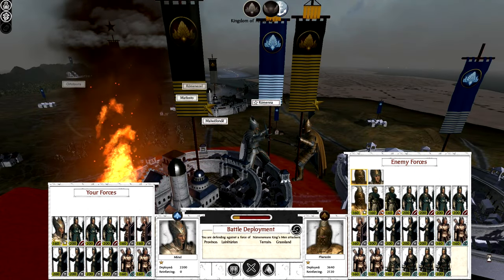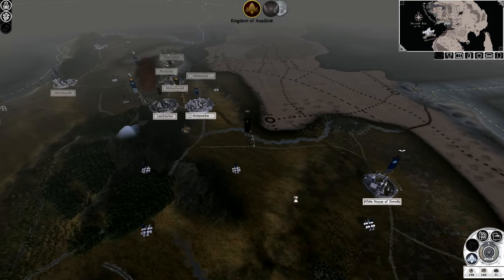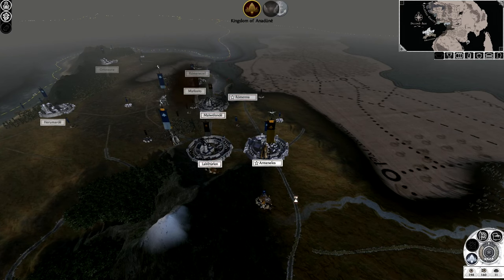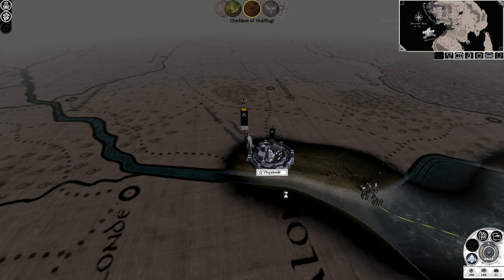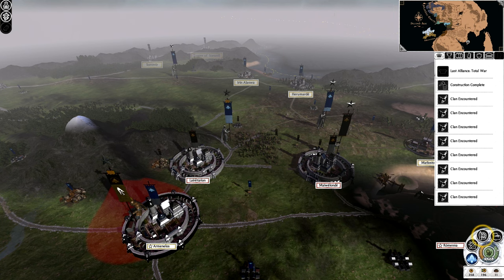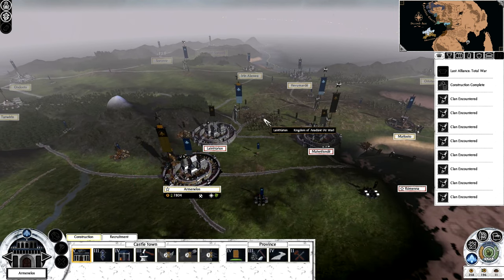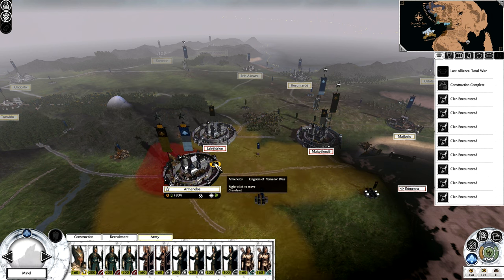They do have an army near here — I'm withdrawing, as that's not what I was hoping for. I don't like that they have a full-stack army over there already. That completely changes my plans. I have to make sure I don't lose that city — I'm walking back into Arminalos, as I think that would be in my best interest.